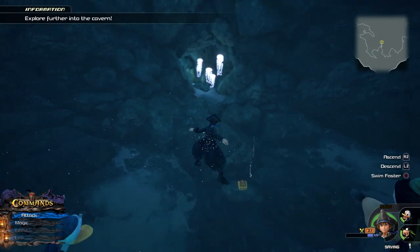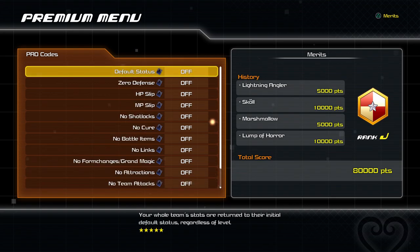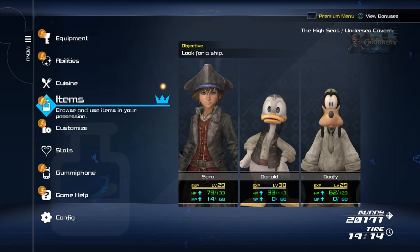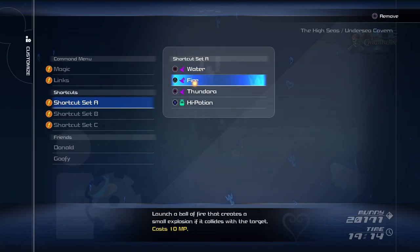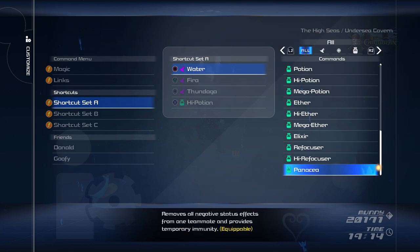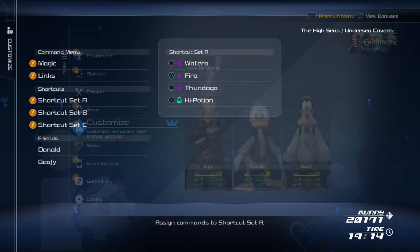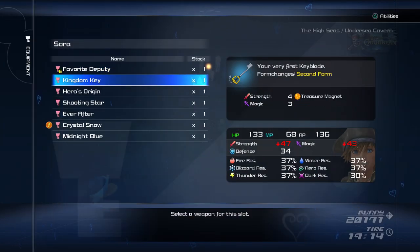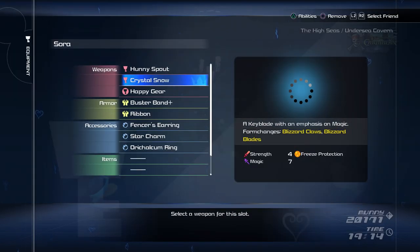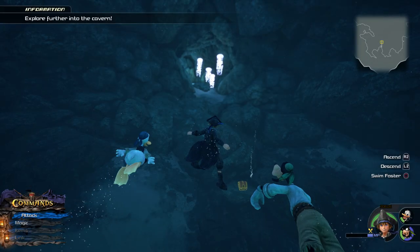Alright, success! Let's go ahead and turn those pro codes back off. You can see we now have 80,000 merit points. We unlocked Thundaga, so let's get that set up. I don't know why I have these lower spells in here — I had fire and regular water. Let me change that. I actually haven't used my new keyblade yet, so let me throw on the Crystal Snow in place of my Favorite Deputy.